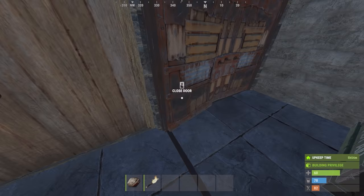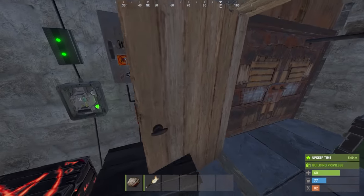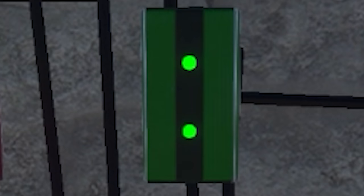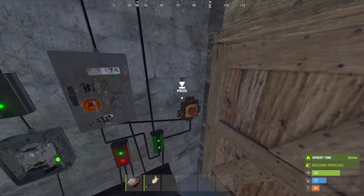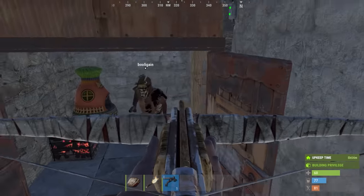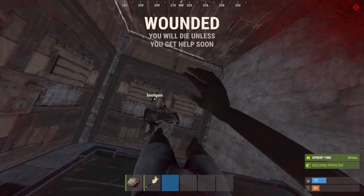It's very easy to tell if someone's fallen for this because if I spawn in here and both those little lights are green, then it means the doors are closed and there's probably someone in here. See what I mean? See how easy that is?